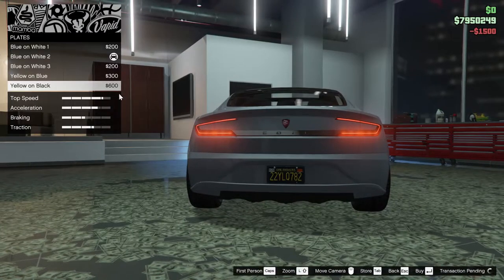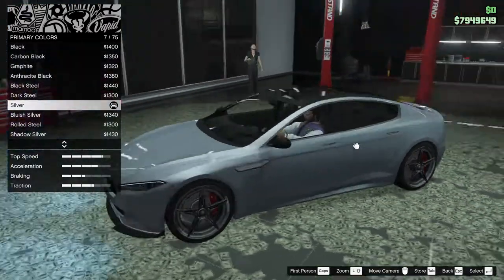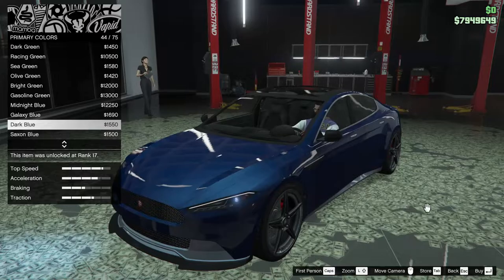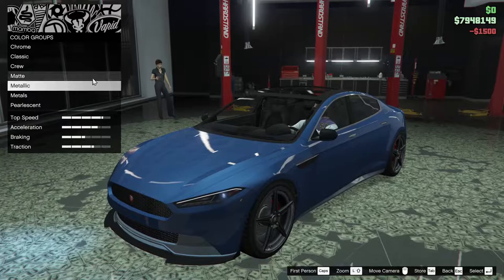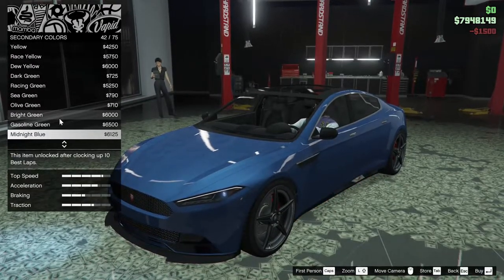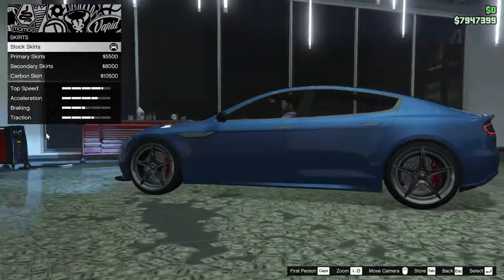For the plate, yellow and black of course. For the respray, I'm not honestly sure what color to make this thing. I kind of like Saxon blue here or dark blue — both of them look pretty good. I think Saxon actually looks a little better though, so I'm going to go for Saxon blue. For the secondary as well, we are also going to go for Saxon blue. I do actually like that look a lot — I think that looks pretty clean.